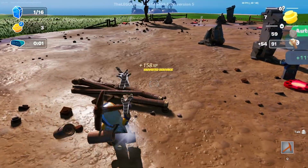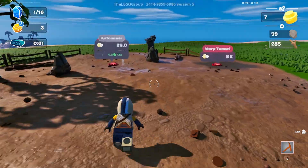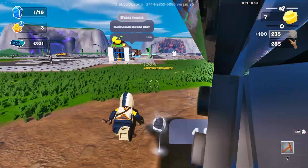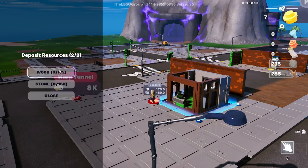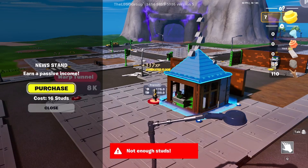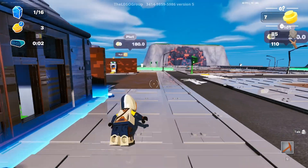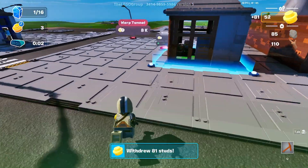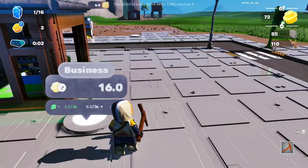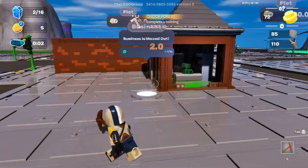Let's keep mining. Now we have nearly 300 wood - need more stone. Let's go back to the building and finish this up. Earn passive income - need to get some passive income. ATM purchase. Business is maxed out - now we have two buildings done!